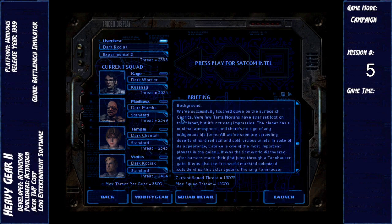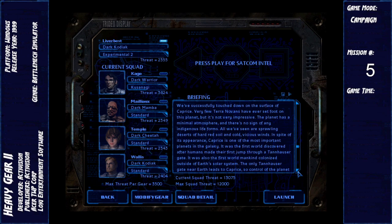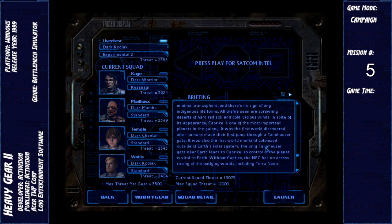We've successfully touched down on the surface of Caprice. Very few Terra Novans have ever set foot on this planet, but it's not very impressive. The planet has a minimal atmosphere and there's no sign of any indigenous life forms. All we've seen are sprawling deserts of hard red soil and cold, vicious winds. In spite of its appearance, Caprice is one of the most important planets in the galaxy. It was the first world discovered after humans made their first jump through a Tannhauser gate. It was also the first world mankind colonized outside of Earth's solar system. The only Tannhauser gate near Earth leads to Caprice, so control of the planet is vital to Earth. Without Caprice, the NEC has no access to any of the outlying worlds, including Terra Nova.